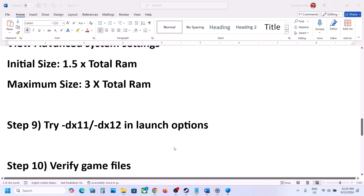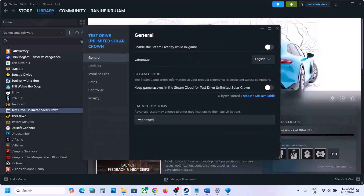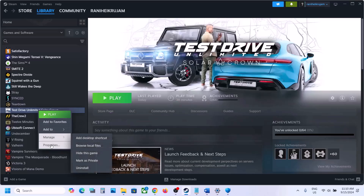The next step is to try DX11 or DX12 in the launch options. Right-click the game, select Properties, go to the General tab, and in the Launch Options field type "-dx11". Launch the game and check. If that does not work, try "-dx12" and check. If still not working, remove the launch option and follow the next step.